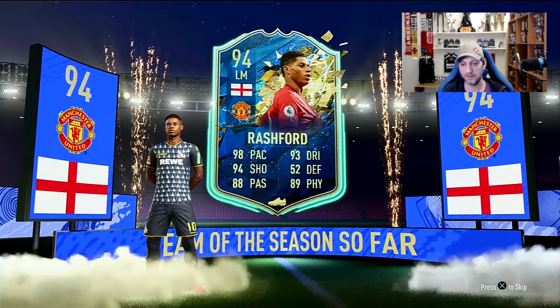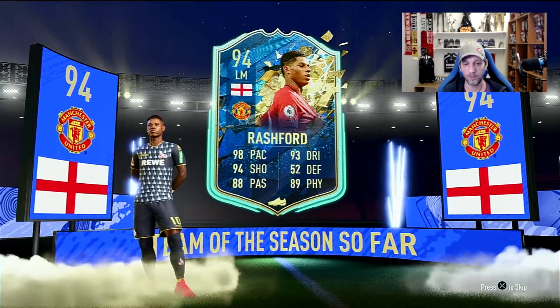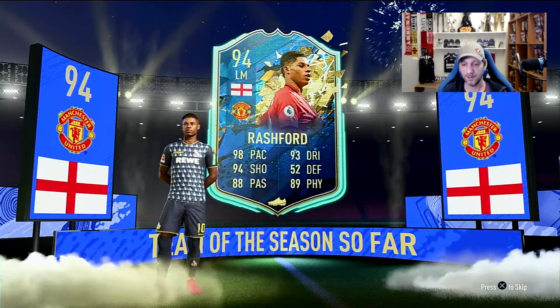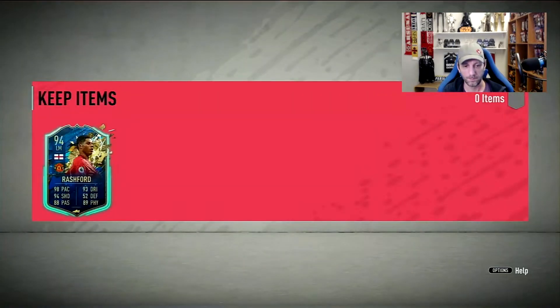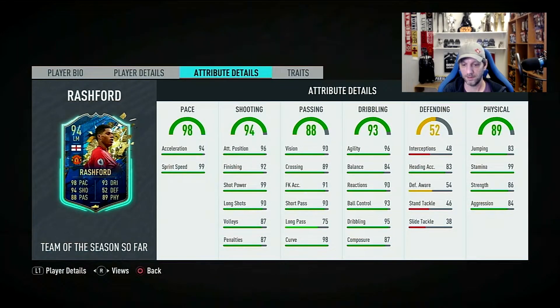Wow, I wasn't expecting a big one out of these packs! It's a 94-rated left mid. The fifth birthday version is probably better since it has a five-star weak foot, but still — 98 pace, 94 shooting, 93 dribbling, 88 passing, 89 physical. It's 186 with five-star skills and a three-star weak foot — if only it was at least four-star, with high work rates. Fantastic pace, fantastic shooting, great passing, great dribbling, and great physicals. This looks like an amazing card — going straight into the team!